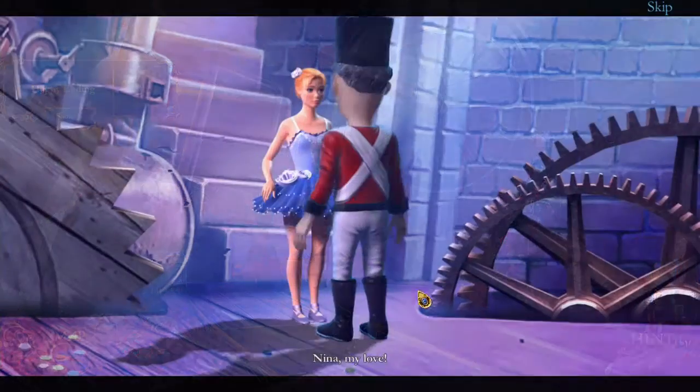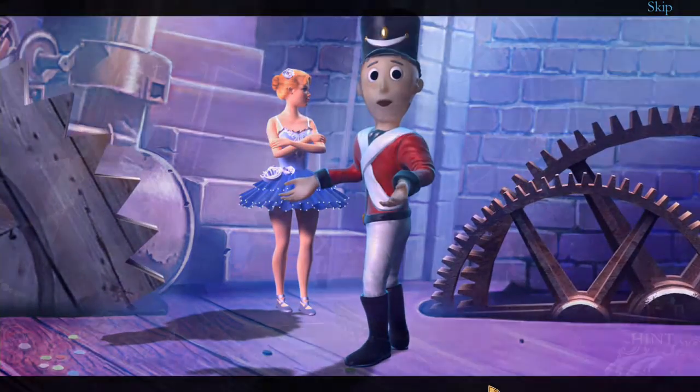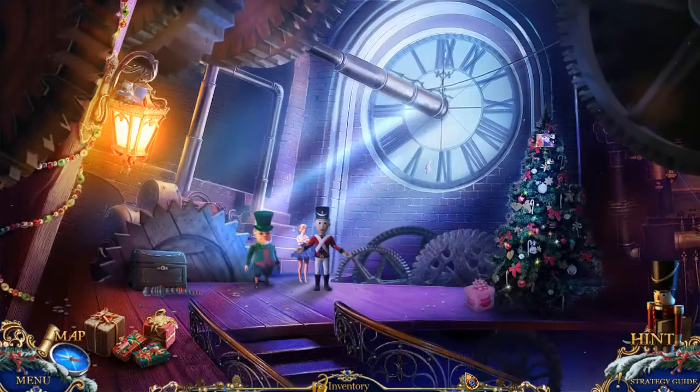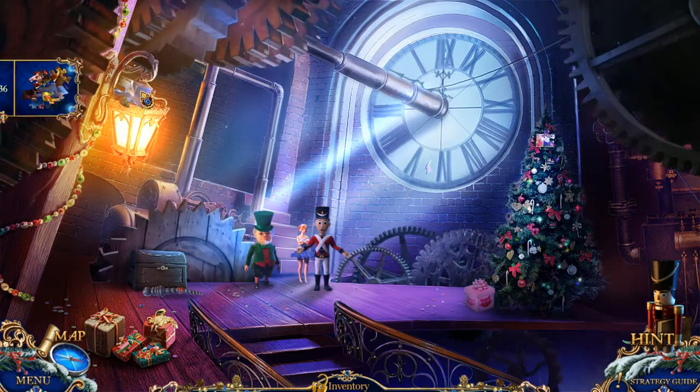Look at this lovely lady. Nina, my love. Who are you? It's as bad as I thought. The Baron has used a love spell on Nina. She can't remember Charlie. The only way to snap her out of it is to give her a strong memory. I'm pretty sure that locket is going to come into play finally.